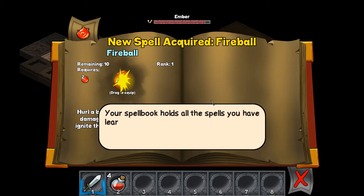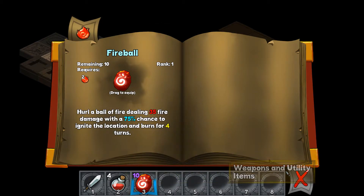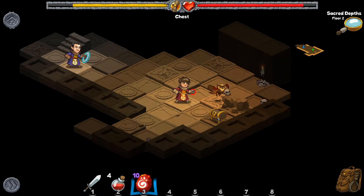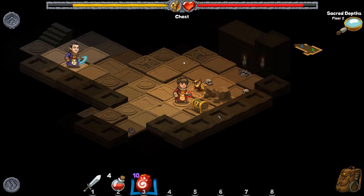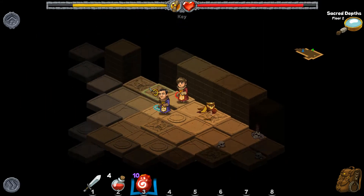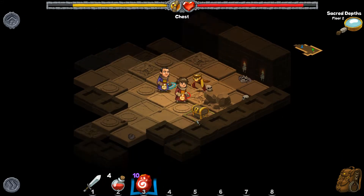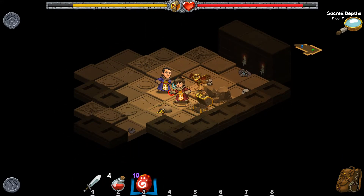New spell acquired — Fireball! Your spell book holds all the spells you have learned; drag and drop spells. It looks like I only have ten charges — I can only cast it ten times. We open up a chest and take the gold and anything else on the ground.